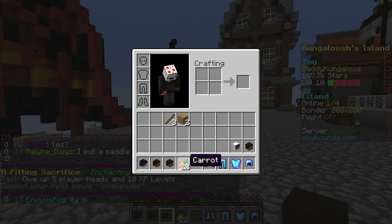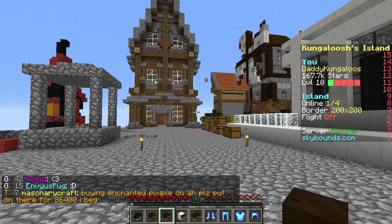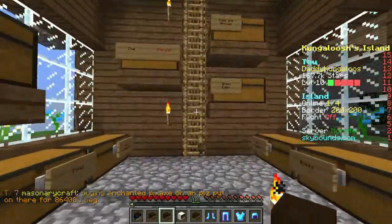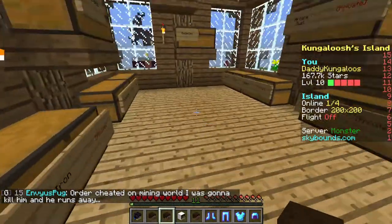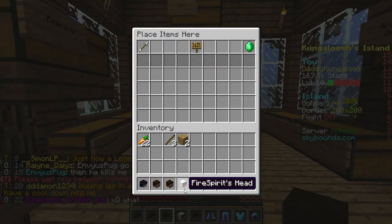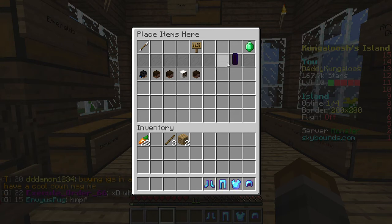The next step is to sacrifice five player heads. This is where you need the guillotine enchantment. Guillotine gives you a chance to have a player head drop — guillotine 1 gives a low chance, guillotine 10 gives a really high chance, and guillotine 5 gives an in-between chance. Here are the five heads — or you can just buy heads off the AH.